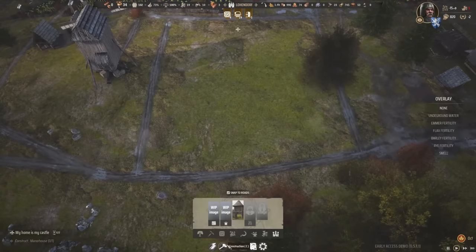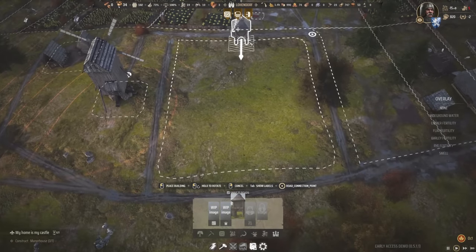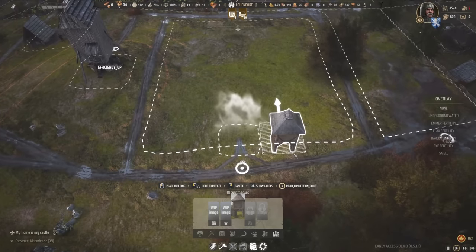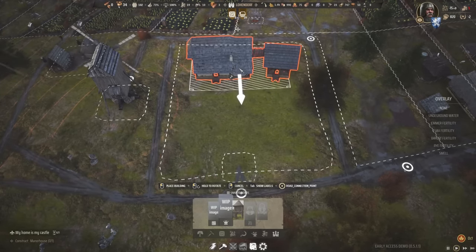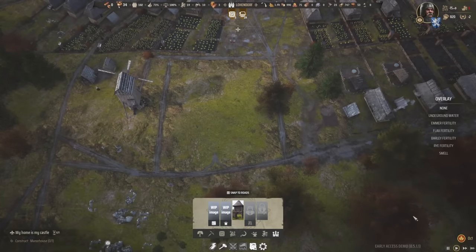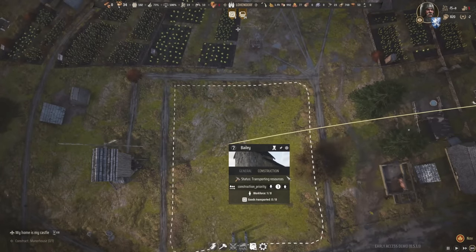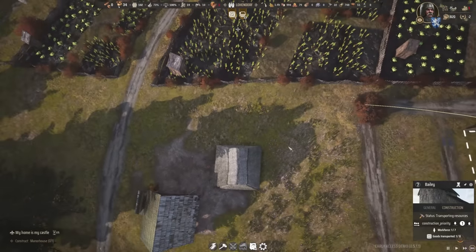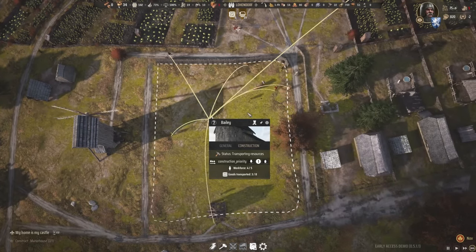We can go ahead and set that to be built. It's going to need a gatehouse. We'll put it there — that should be fine, that's how we get in. The manor house itself is kind of huge but it's going to go right there — don't snap to roads. What does the manor house need? Ten timber. We'll let them build this — it shouldn't take too long. It's in a pretty good spot. We're going to have some neighbors, which is honestly okay by me.